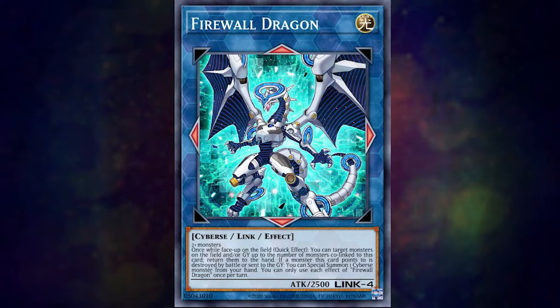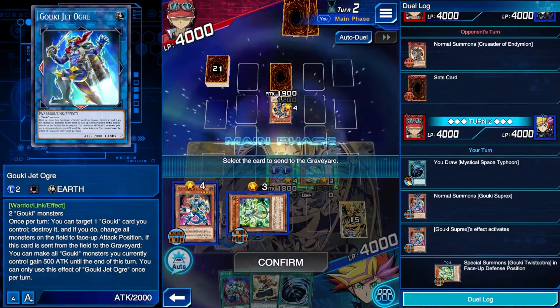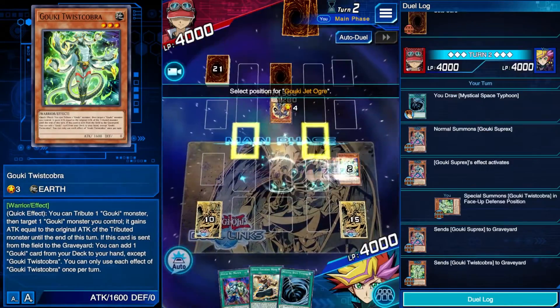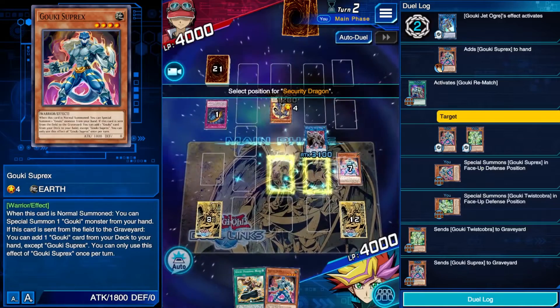This gets a little muddy when we start talking about the Extra Monster Zone. Link monsters can only be summoned to the Extra Monster Zone, or to a regular monster zone that another Link monster is pointing to.